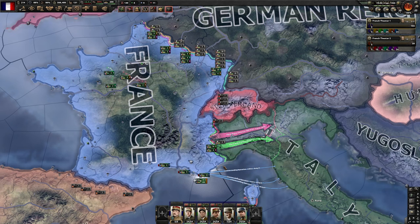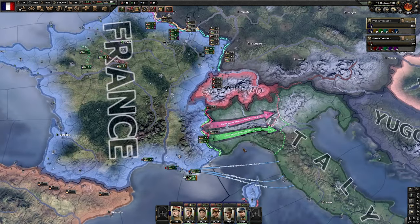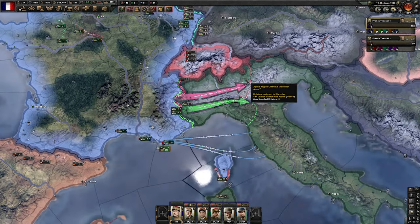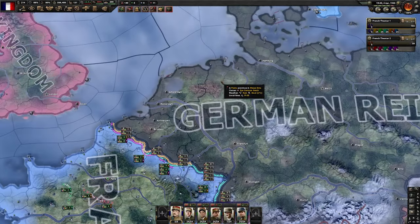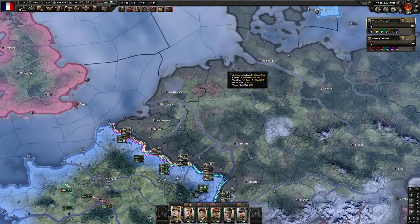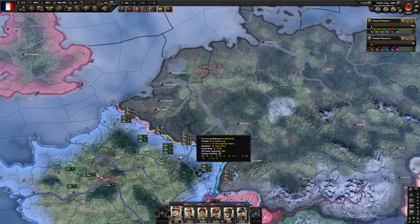Hi guys and welcome back to the channel. As you can see we are restarting exactly where we left last time. It's France versus the Axis. We are going to fight World War II entirely alone because our goal is to create the European Union, and for that we need as much war score as possible. Our strategy involves defeating Italy as fast as possible, then focusing on Germany with a naval invasion on the northern part, cutting off all of their divisions assigned to that front.